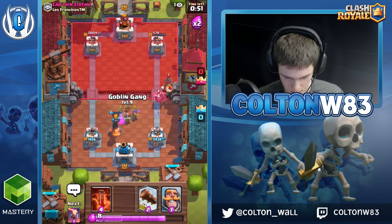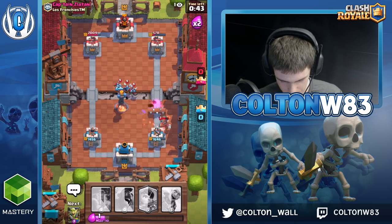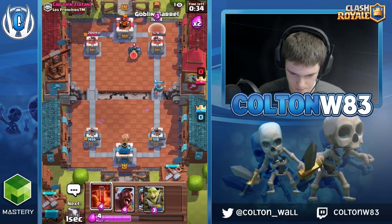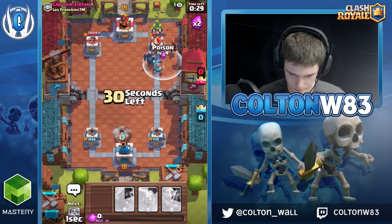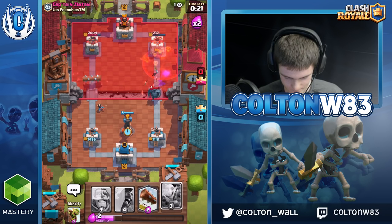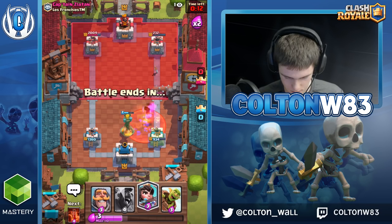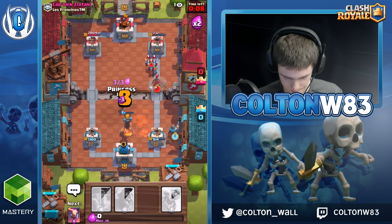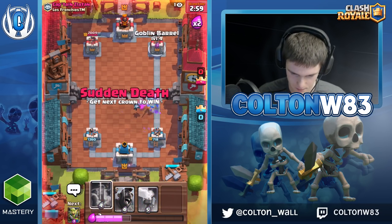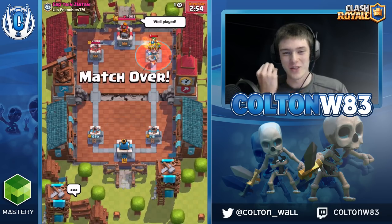This guy always does that — logs the Princess. Gosh dang it, Colton. It's okay, I can still defend that side if I have to. I'm just Goblin Barreling to distract. I have 240 HP left — even if I get no damage I will kill the tower. And I got it! Let's go. The dude had three counters to my deck and I still won. Electro Wiz is good against Goblin Barrel too — he hit Poison, Log, Zap. Not bad.